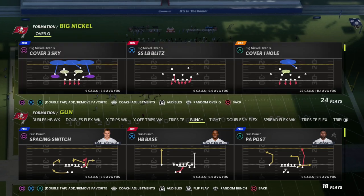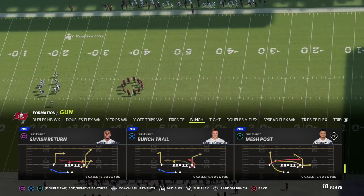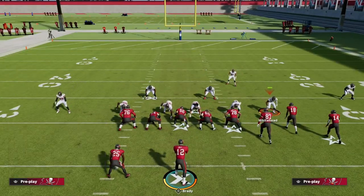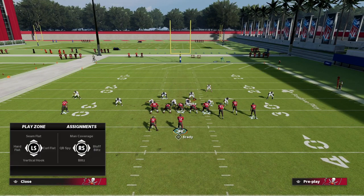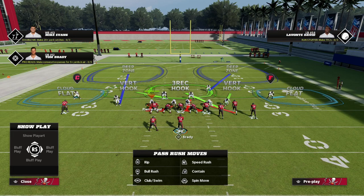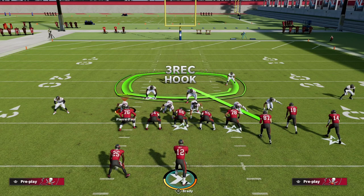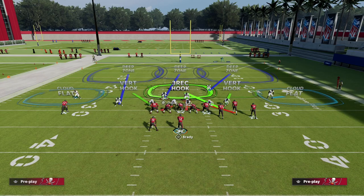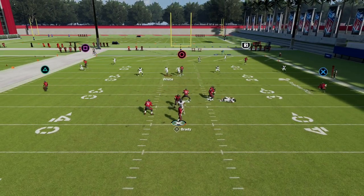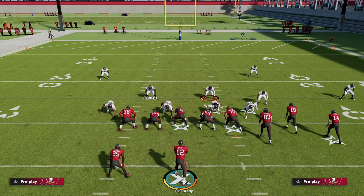One of my favorite formations to do this out of is Big Nickel Over G. We want double teams, so we bluff blitz the defensive end on the right side of the screen. We can put this guy in a vert hook, bluff blitz, and man up the running back - or drop into a vert hook and now you have a nine-man coverage defense. What you'll see is we get two double teams and one of them will almost always split. Unless they're using Post Up on both guards, they can't just be using it on their center.